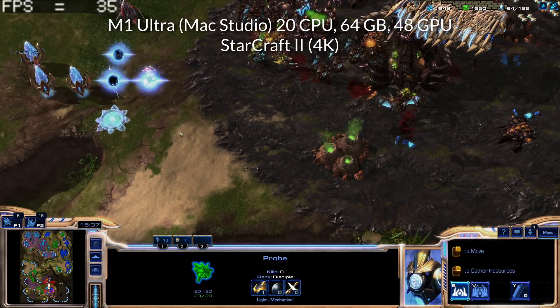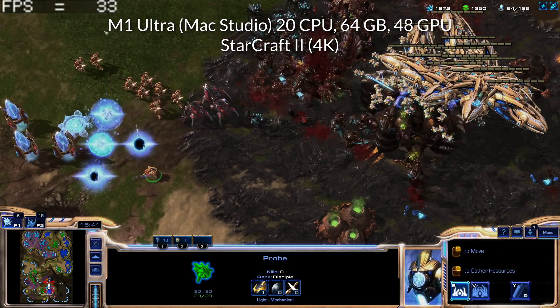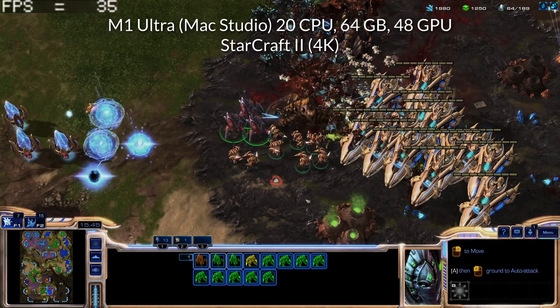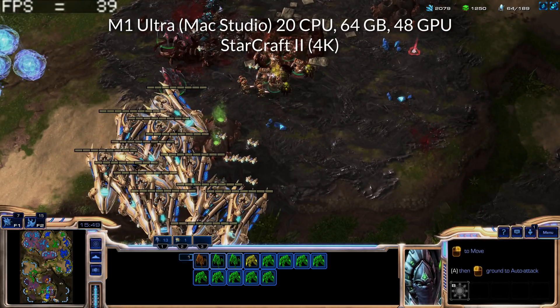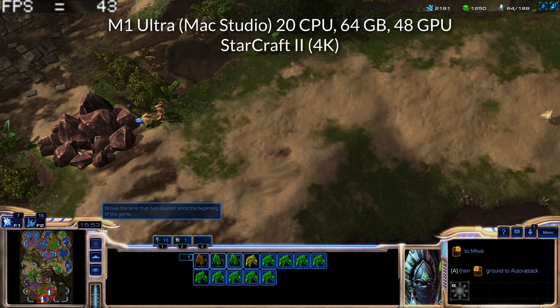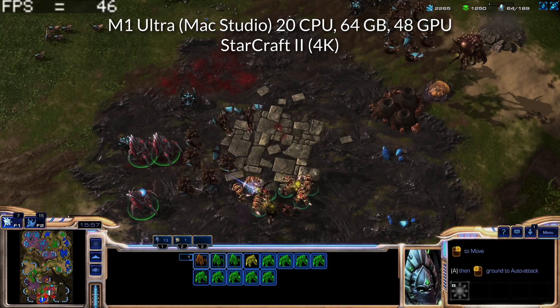As more units and buildings are created, the frame rate will drop. When things get really hectic — when there are carriers with lots of interceptors — it does drop a little bit below 40 FPS. However, most of the time I would say that this is very playable. If you wanted to play the single player game at 4K at a higher setting, this is going to be very enjoyable. If you wanted a more competitive experience, just turn down the details or the resolution and you'll be able to hit that target 60 FPS.